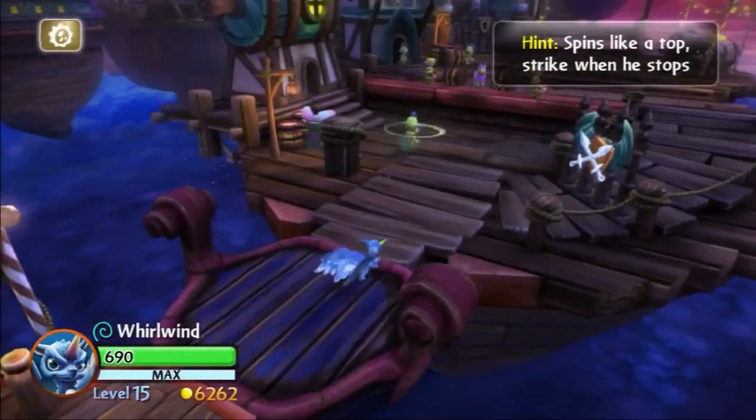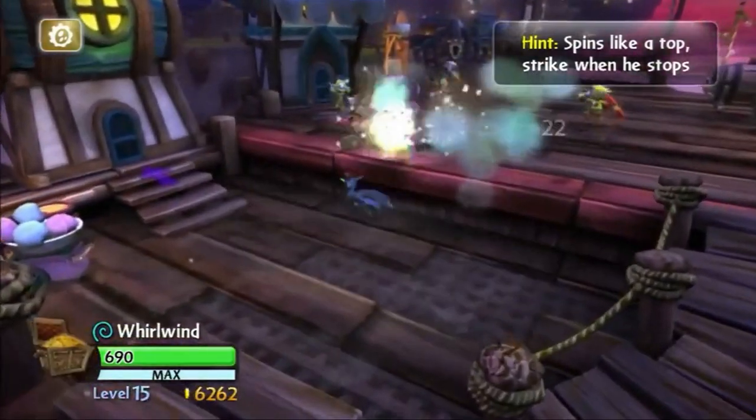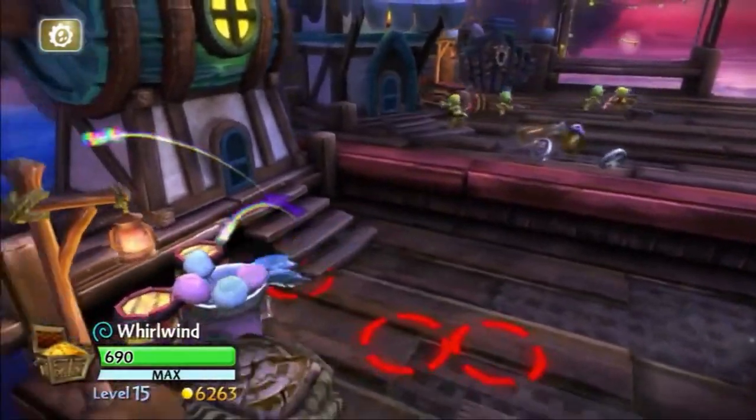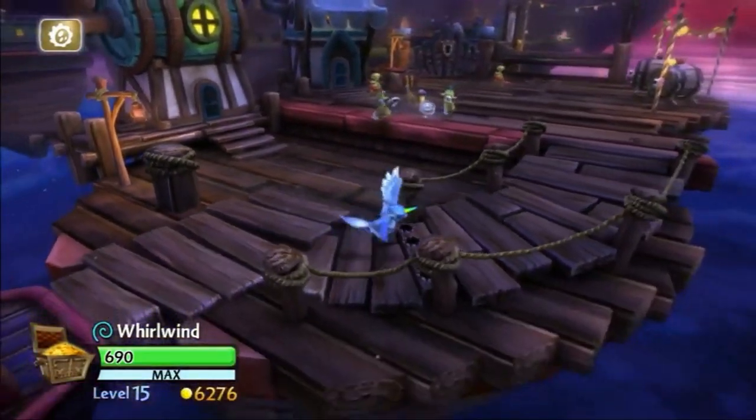On to Giants now. In Chapter 4, Cutthroat Carnival, we see the Mohawk Cyclops, which has an axe and works exactly the same as the Cyclops Chopper from Spyro's Adventure, but of course, as you probably guessed, has a Mohawk.